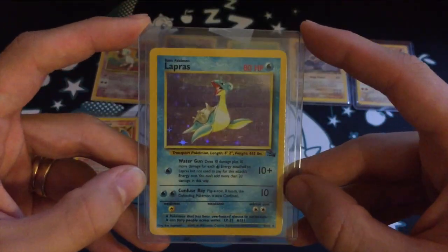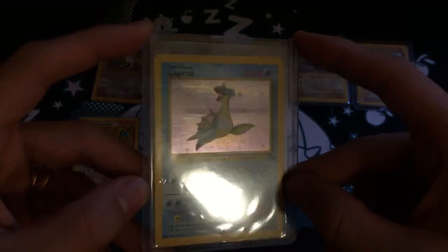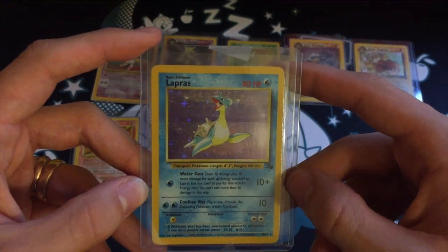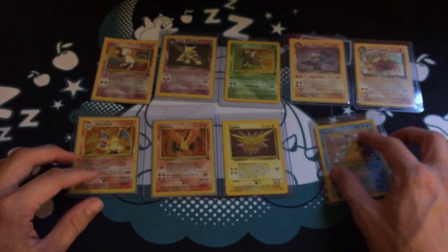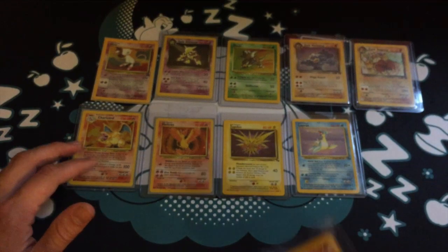Arguably one of my all-time favorite Pokemon is Lapras, so this is one of my favorite cards of all time — super holo, super shiny. I just loved when Ash had Lapras later on in the series. Those cool, dragon-sort-of-type Pokemon I always thought were really cool.